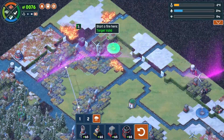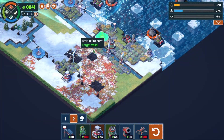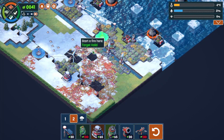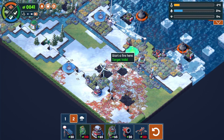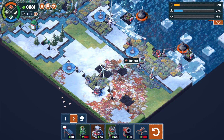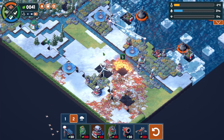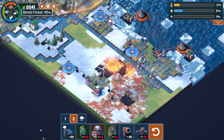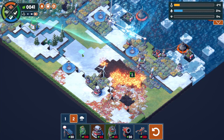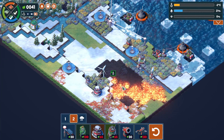I wonder if it would be bad to burn my tundra — I can always put more tundra down. That's going to be a huge area that can burn. Let's try it. We can see our tundra's going down up there. We'll wait for the snow to come and then redo the tundra up here.